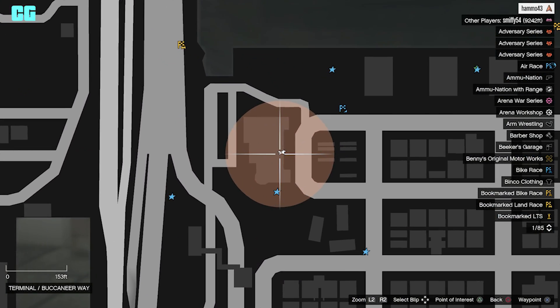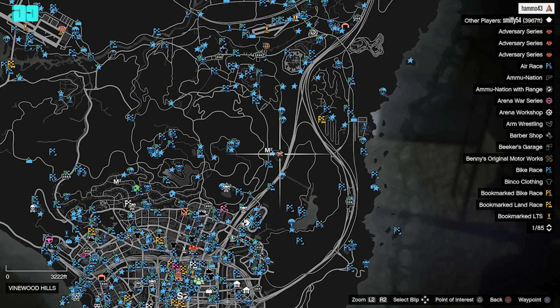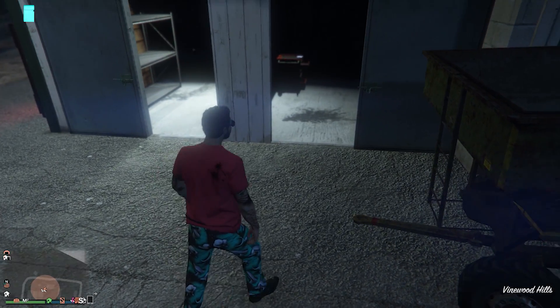Now we're at the docks, this one is just on a bench right there. The next one is in Fanwood Hills in this little shed, and you can see it right there on the red toolbox.